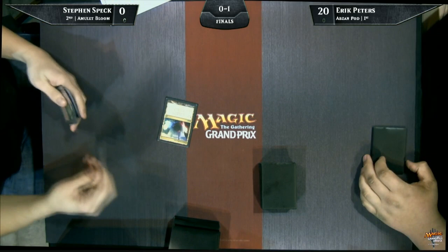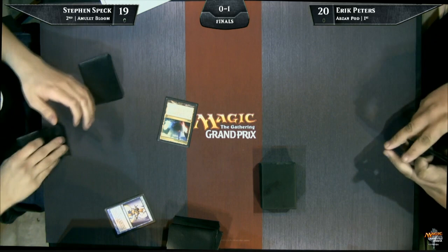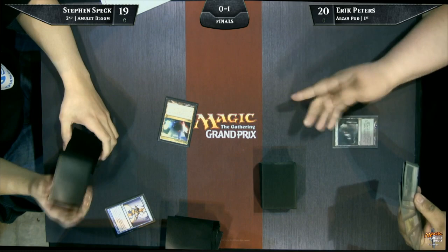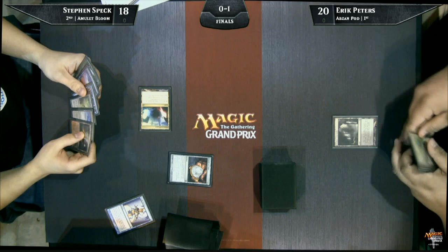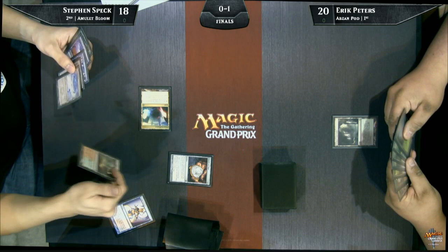He has a pretty good hand — he's got Summer Bloom. I think I saw a Hivemind in the back of his hand, yes there is. Interestingly though, he has Chalice in his hand. He does — I wasn't expecting that. There are a lot of varied casting costs in the Birthing Pod deck. I didn't think that was a deck you'd want to bring Chalice of the Void in against. He's going to put it on Chalice for one to blank Birds of Paradise and such, but that just doesn't seem like a great plan because they've already had an opportunity on their turn one to cast their Birds. They even sideboard two Chalice of the Voids themselves — so if you're both doing it, somebody's doing it wrong.